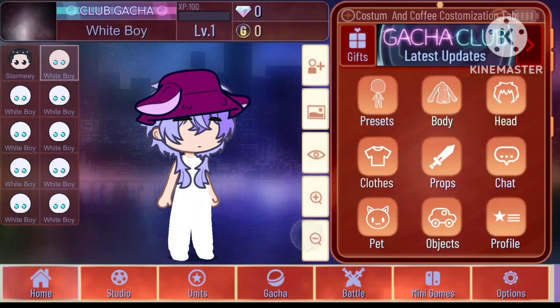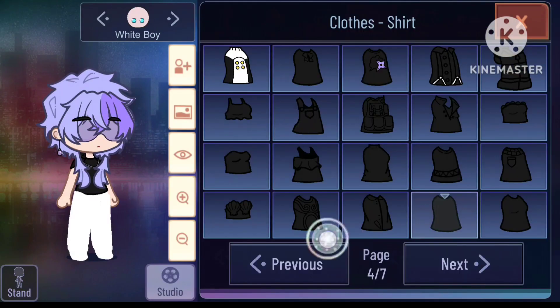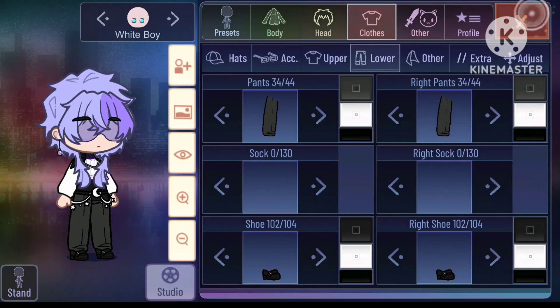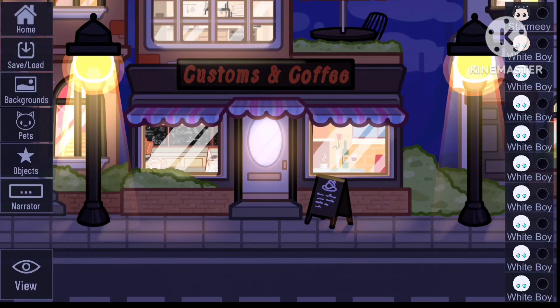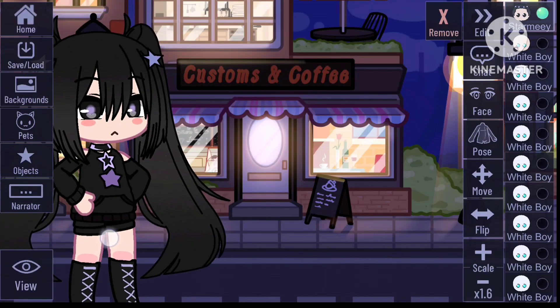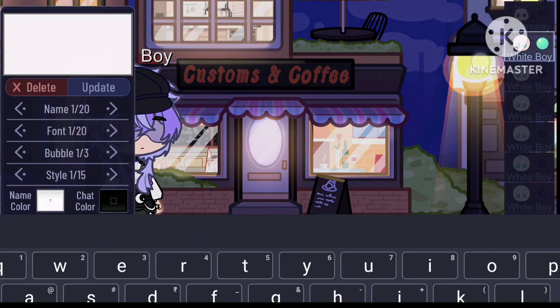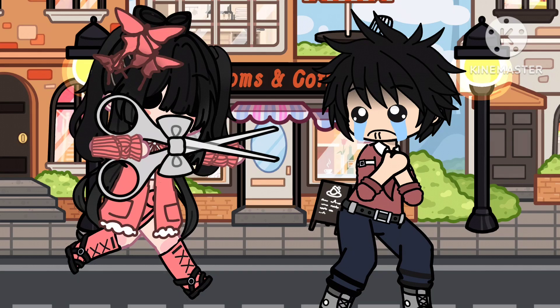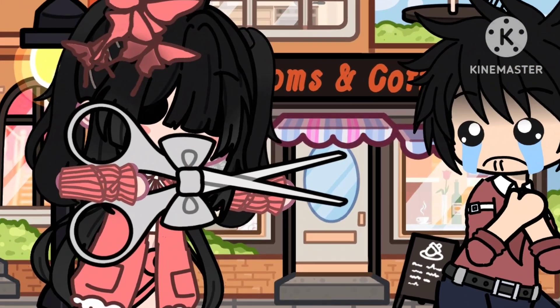We got new outfits — let's become a rock star! Does he look like a celebrity now? Haha. We got some new backgrounds as well. I'll use this one, and here we go! Go check out the mod — link is in the description. And before leaving, I have something for you — bye bye!